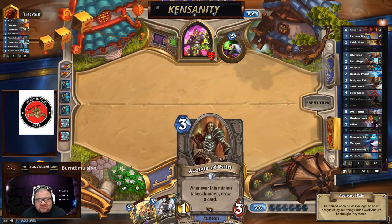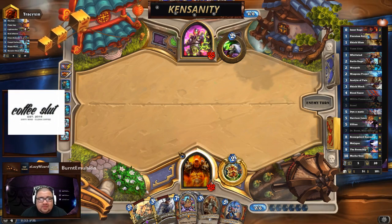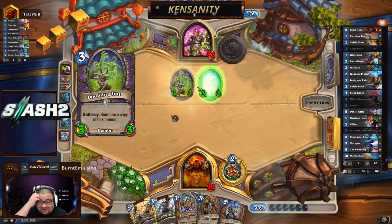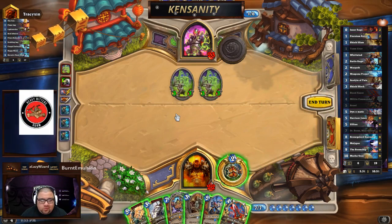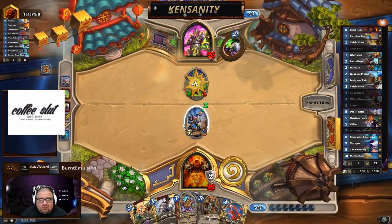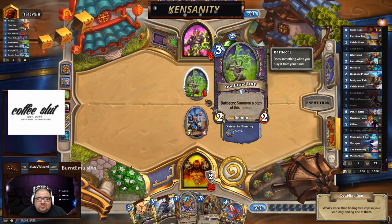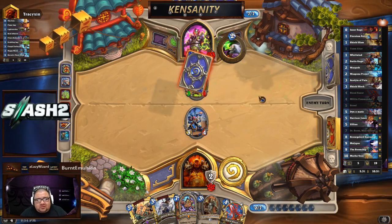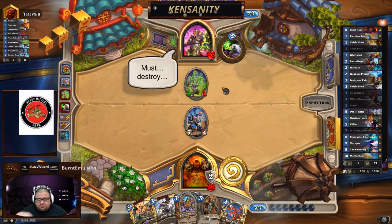Usually I want to save the Whirlwind effects for Acolyte of Pain, but it was one of those situations where we needed to clear the board and it was a clean type of clear. Dyn-o-matic is a card you always want to get out when it's going to kill one or two creatures. Even though it didn't kill both, we made good use of all its hits. Now he'll either trade it or heal up — that's what makes Zoo scary, cards like Fungal Enchanter or Voodoo Doctor.